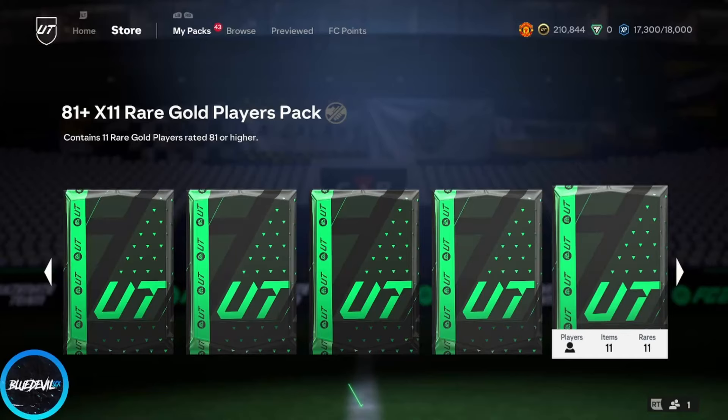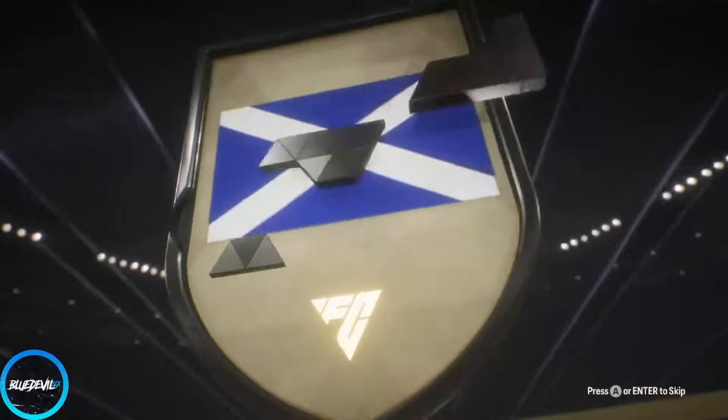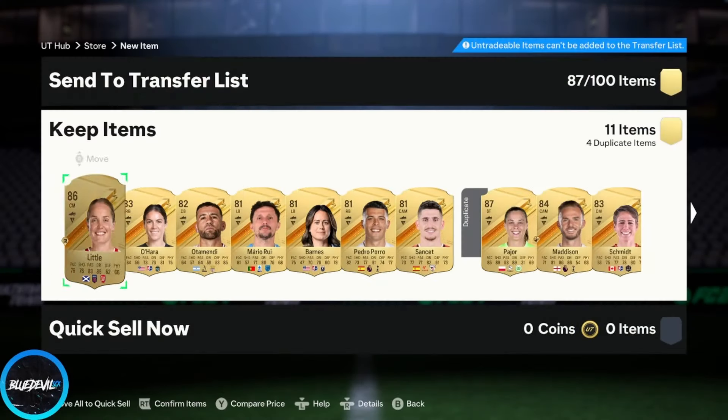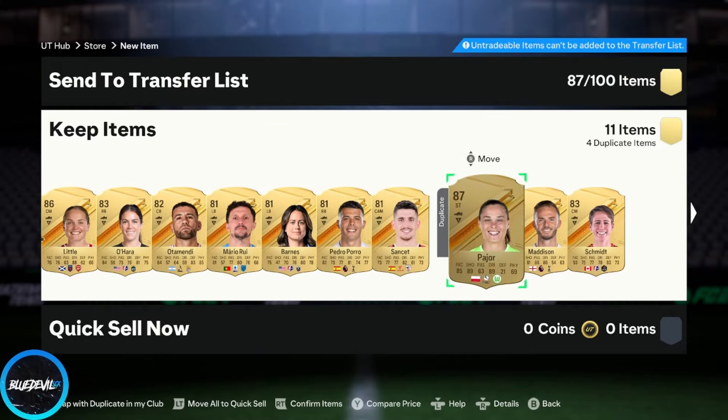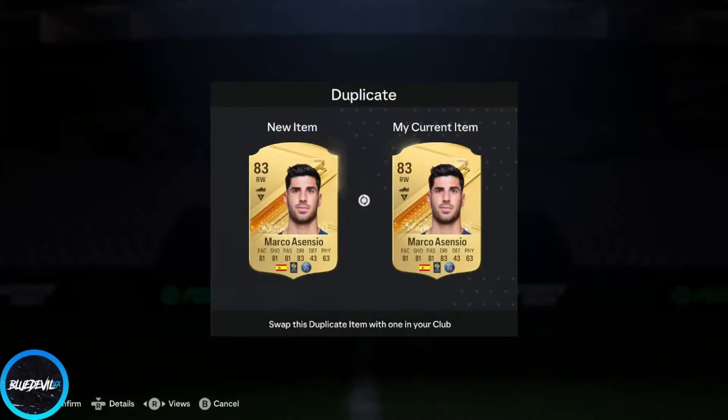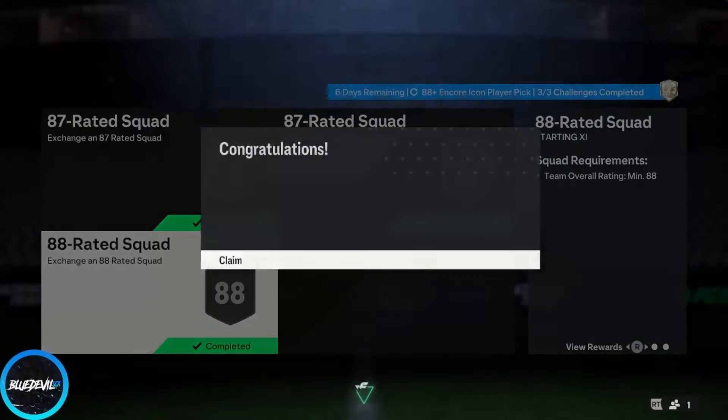81x11 — hopefully we don't get a lot of dupes. This could be a walkout — it is! Littl walkout and Pejor — let's go! Out of an 81x2, big pull!